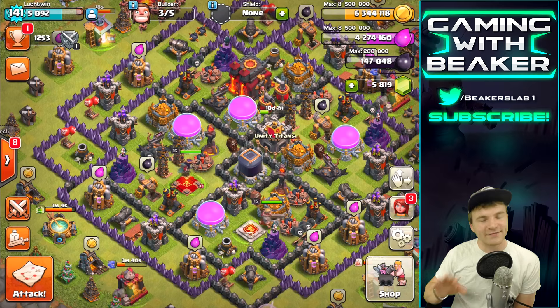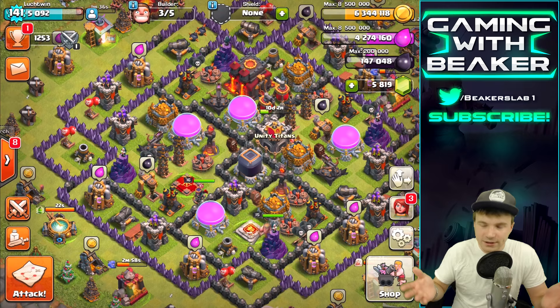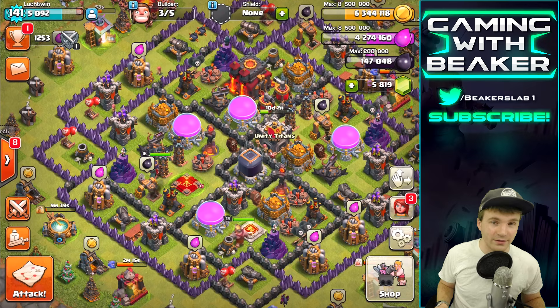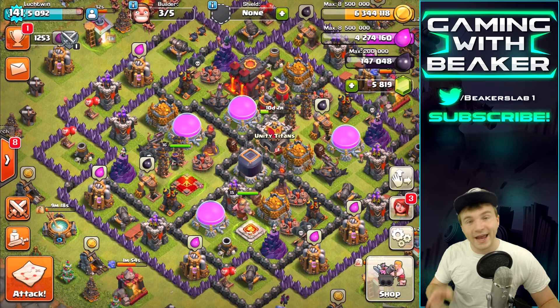That's it for today — we did some serious farming in Silver League. If you're a Town Hall 10, even a rushed one, this is where you should be. Silver League is so easy. If you're struggling at all in the higher leagues, just come to Silver League — it's tough to not find loot here. The bases we found today were very easy, had a ton of loot, and there are even easier ones out there. Try it out — I'll see you guys next time, peace.